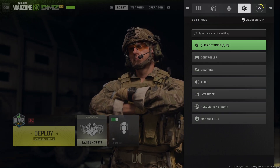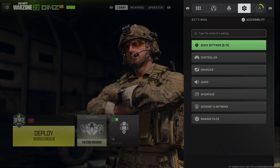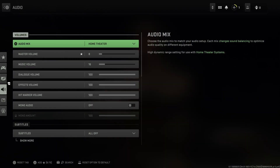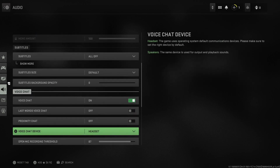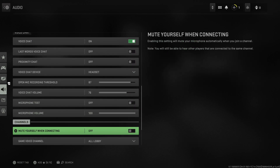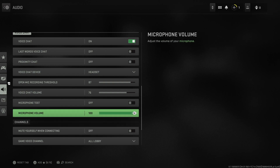Press R1 until I get to the little gear icon, and then on this menu I need to go to Audio. Then I need to scroll down until I see, as you can see here, microphone volume.